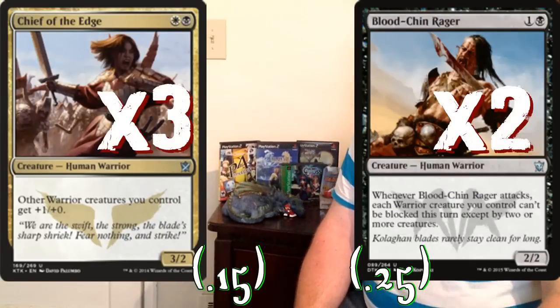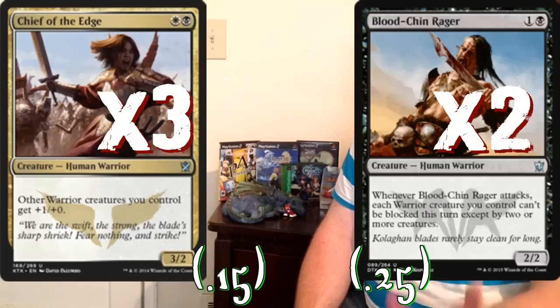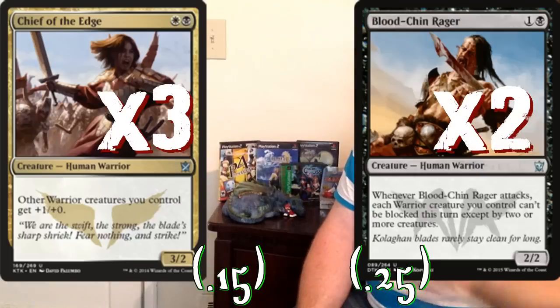Here are the Warrior-centric cards: three copies of Chief of the Edge, two copies of Blood-Chin Rager — both integral to the deck's success. It's really awesome, especially with Alesha, to get Chief of the Edge back into play with her ability. 21 of your dudes can get bigger off of bringing a Chief of the Edge back. Blood-Chin Rager — if you bring it in with Alesha, you don't get the 'when it attacks' trigger, since it comes in tapped and attacking and has missed that trigger. But it's still very important because it helps your Warriors, specifically Alesha, get through unblocked.